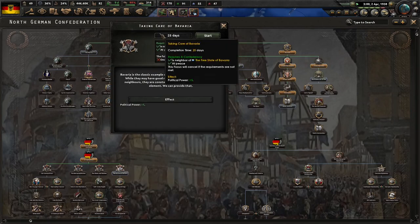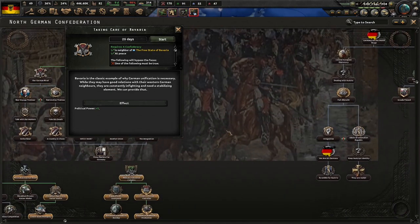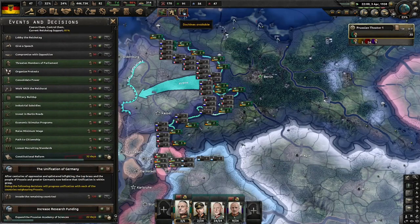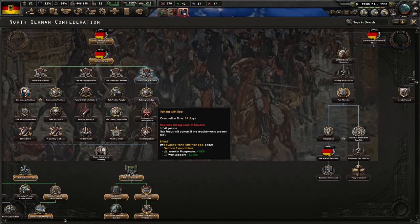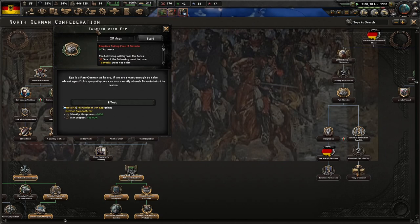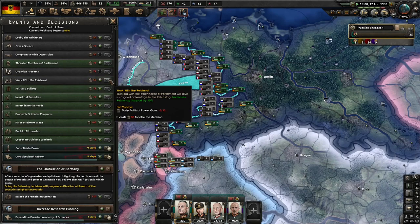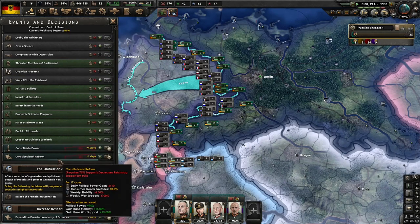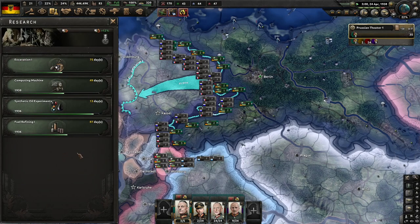We're in constitutional reform - we've destroyed our civilian war support just to see what would happen. Was this worth it? Honestly, probably not - not at all. Taking care of Bavaria: Bavaria is a classic example of why German unification is necessary. While they may have good relations with their Western German neighbors, they're constantly infighting and need a stabilizing element that we can provide. Talking with App - App is a pan-German at heart. If we're smart enough to take advantage of the sympathy, we can more easily absorb Bavaria into the realm. Weekly manpower plus 1,000 - that's pretty decent.